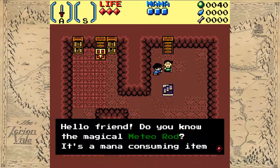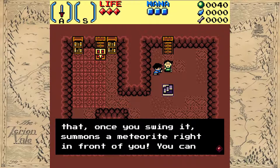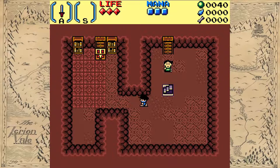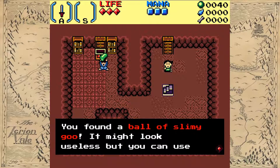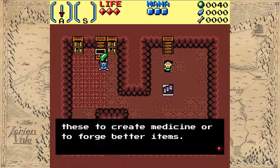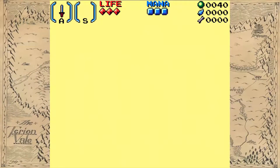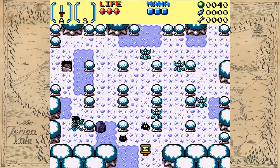Do you know the magical meteorod? It's a mana-consuming item that, once you swing it, summons a meteor in front of you. You can smack down wooden barriers with it, but I don't know where to find the rod. I will get a ball of slimy goo — I can use that to create things. There's a forging system! I don't know if it's implemented, but that's kind of nice.